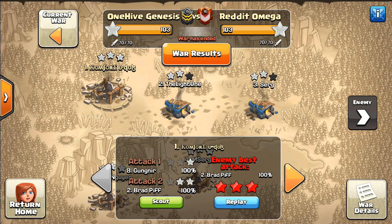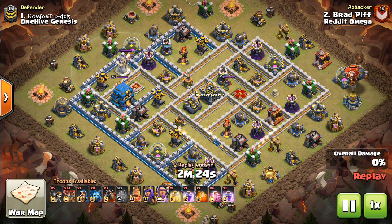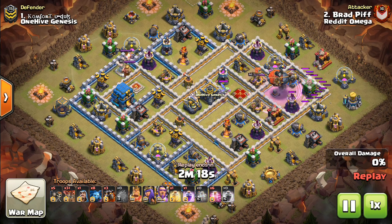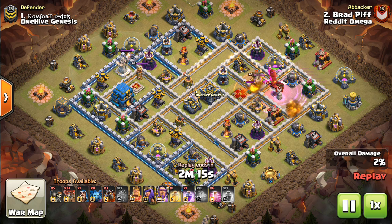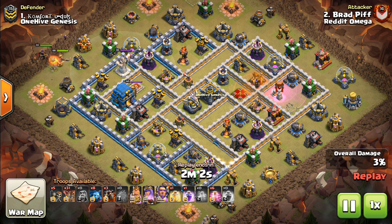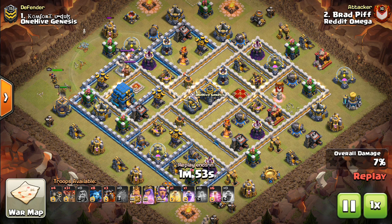First I want to show one of their hits. I always like showing a few hits from the opposing clan just to show some respect, and it adds to the content. Brad Piff — possibly related to Brad Pitt — attacking Comfort v Dub. This was a very interesting, clutch attack. At this point it looked like they had a good chance of winning because we were yet to get a 12v12, and this put them at 103. It gave them everything cleared with the top two 12s, just two stars, so it put them in a good position.